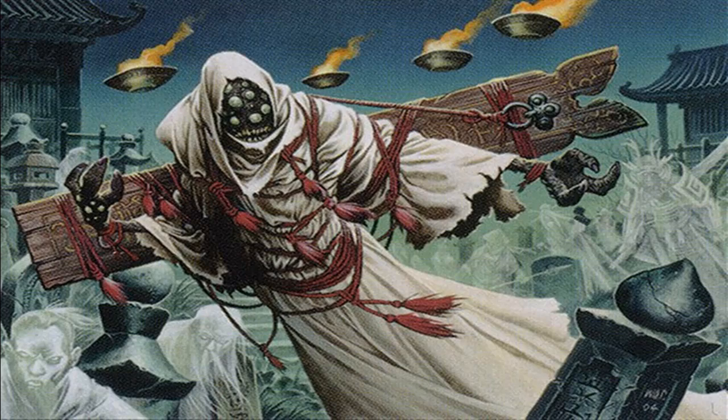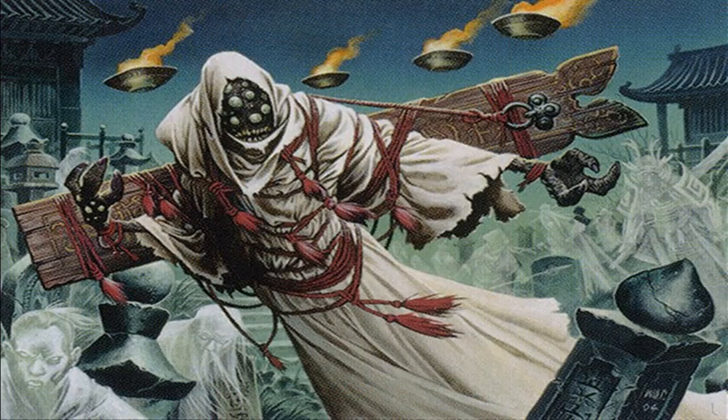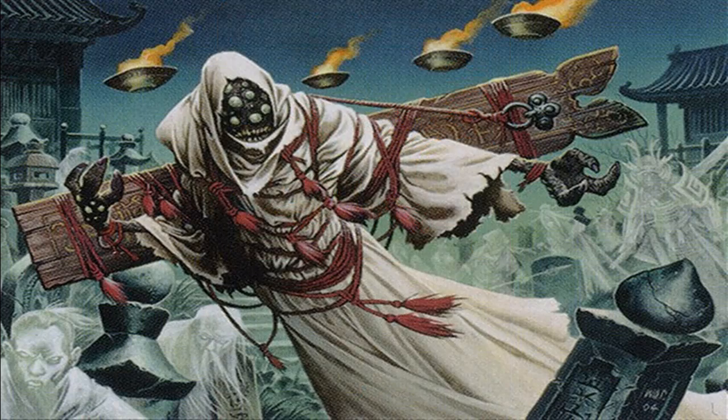Removal in mono black is really easy to find at a cheap cost. Defile is a newer card from Modern Horizons — about 25 cents — target creature gets -1/-1 until end of turn for each Swamp you control, and since we're only playing Swamps, it's great. Doom Blade destroys target non-black creature, and Murder is another. We don't need Damnation with good targeted removal. We also have Spark Harvest — a strictly better Bone Splinters — sacrificing a creature to destroy target creature or planeswalker, and Eliminate the Competition, a much bigger version, letting us destroy X target creatures when we sacrifice creatures we want to get rid of anyway.